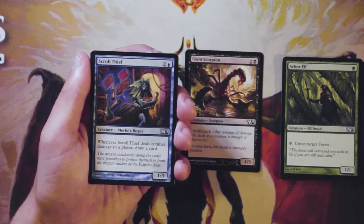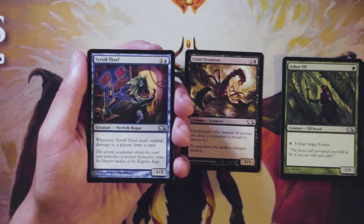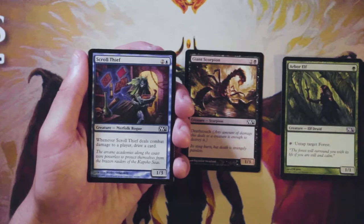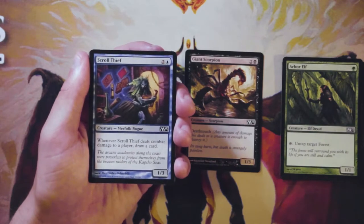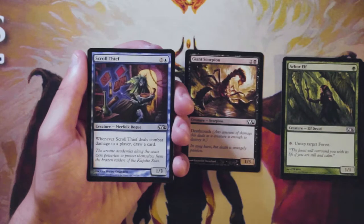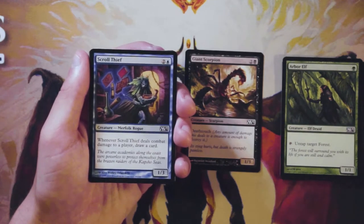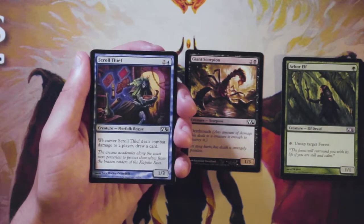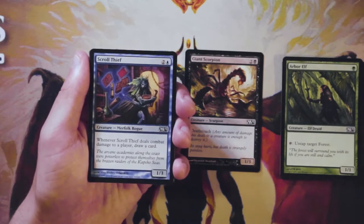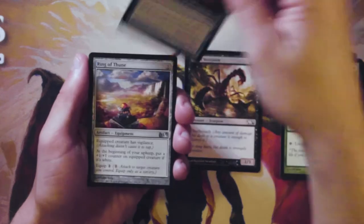Scroll Thief is a one-three for two and a blue, and when it deals combat damage to a player you can draw a card. I remember this was actually a really good card if you can connect with it — drawing even one card off it is probably worth it, and if you draw two or more you're in amazing shape. That card advantage is going to get you somewhere. I don't know if it's better than the Scorpion to be honest — it's kind of a toss-up. They serve a similar role as three-drops and are both one-threes, but the Scorpion is defensive while the Thief wants to become a threat and deal evasive damage. I'll keep them together for now.